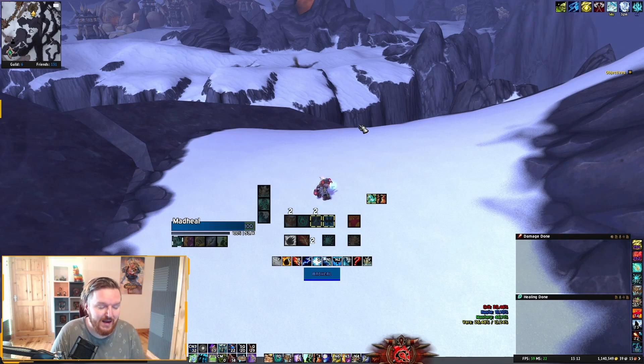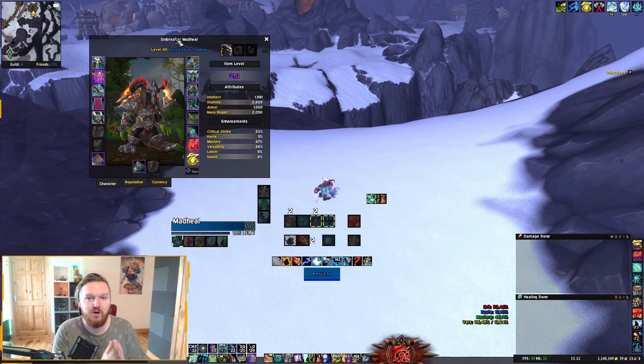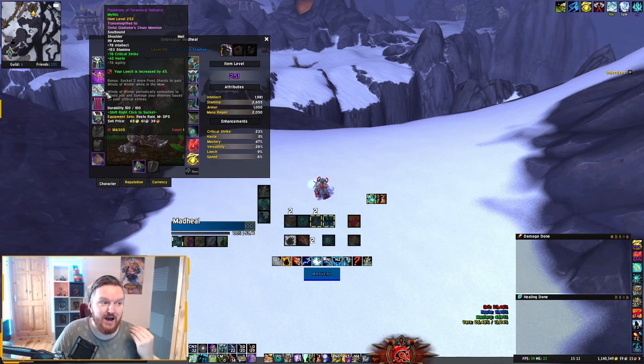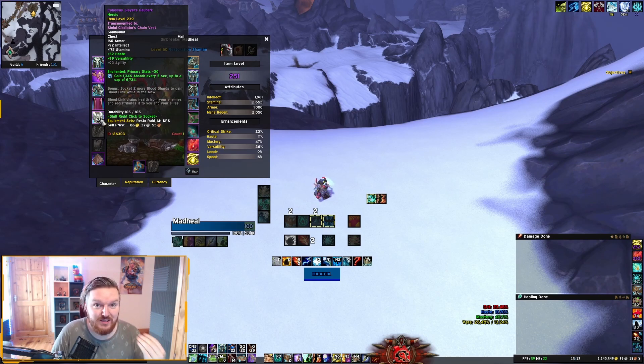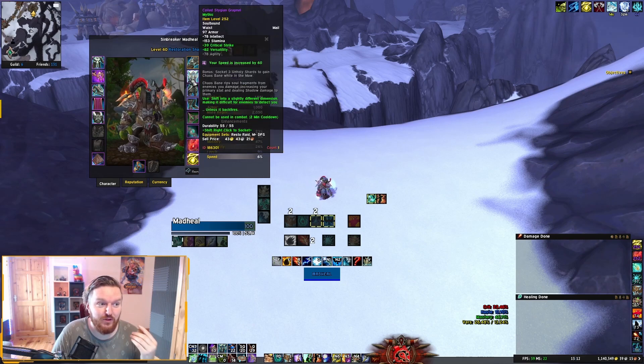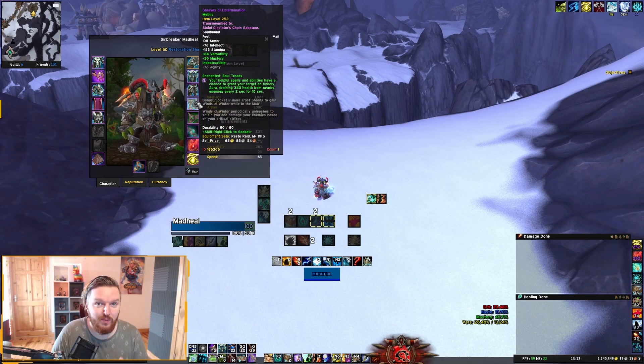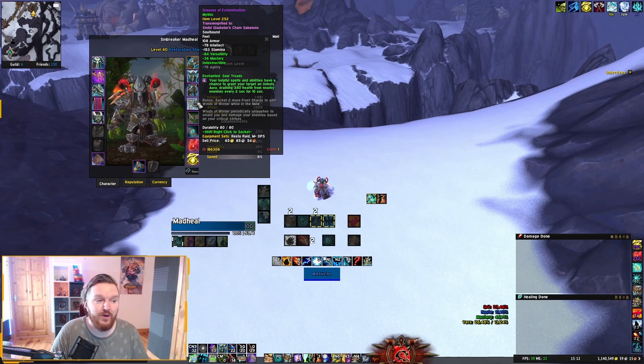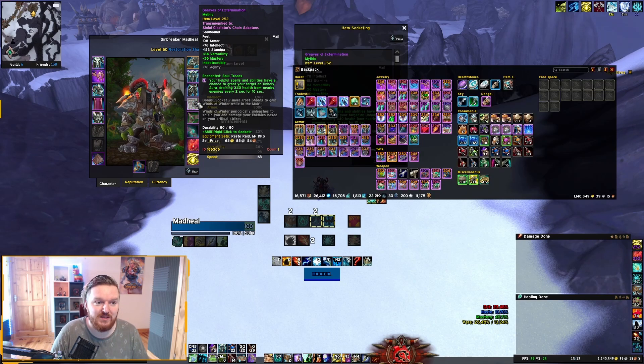Go to your gear set and we're going to add a set for raid. Right now I have an unholy piece, a leech piece which is the blood, a shield from frost, and then two more unholy to complete my triple unholy set plus leech plus shield - pretty good in raid content. Just click on any of these pieces.